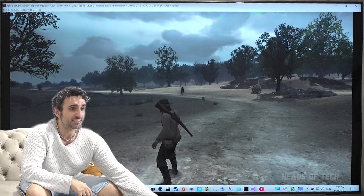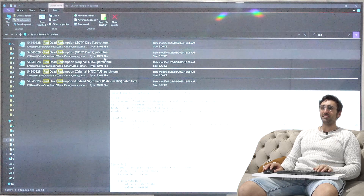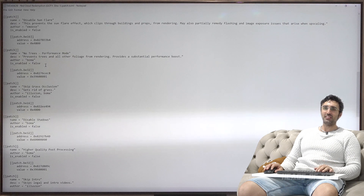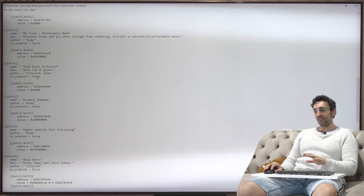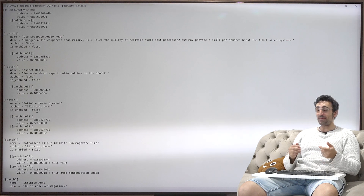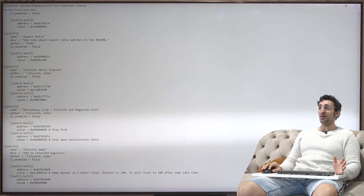To get it running at 60 frames a second there's one more thing you need to do — over in the patches folder you get a bunch of patches you can enable or disable. Inside the patch you can disable trees for faster performance, though I don't bother with that. But skip grass occlusion — I enable that, and it stops rendering the grass, doesn't affect gameplay at all, but it makes the game run a lot faster. You can also skip the intro. My favorite thing is the cheats: infinite horse stamina, bottomless clip, infinite ammo — it makes playing the game a whole lot more fun.